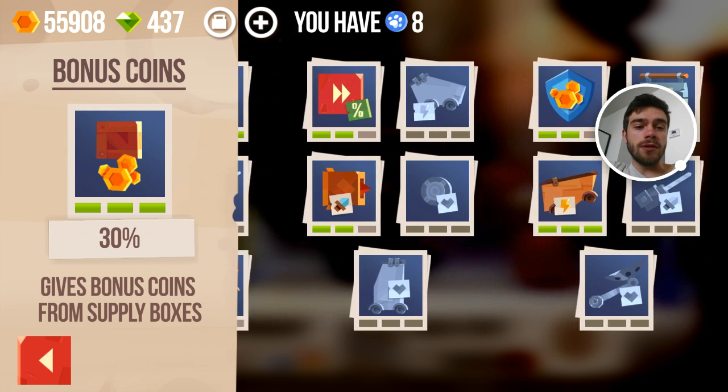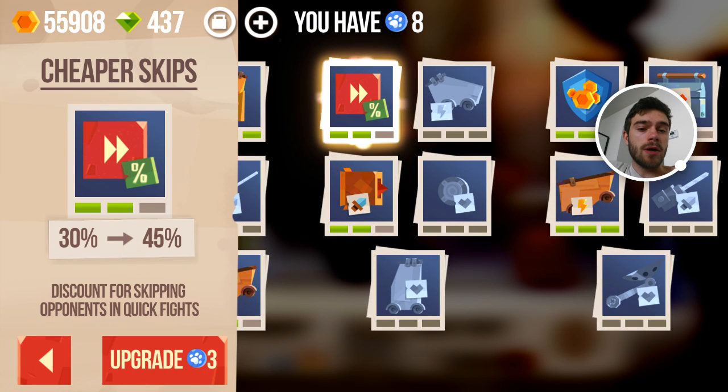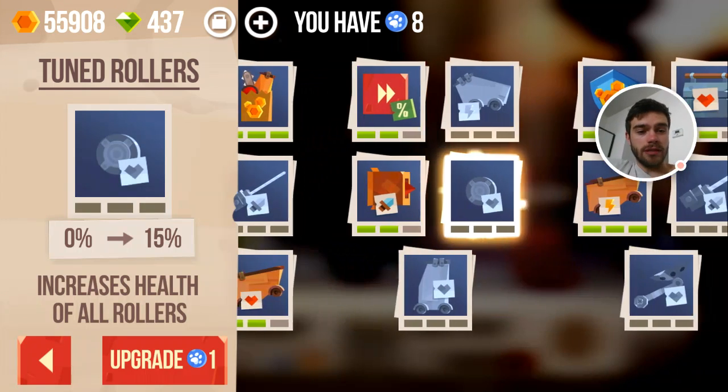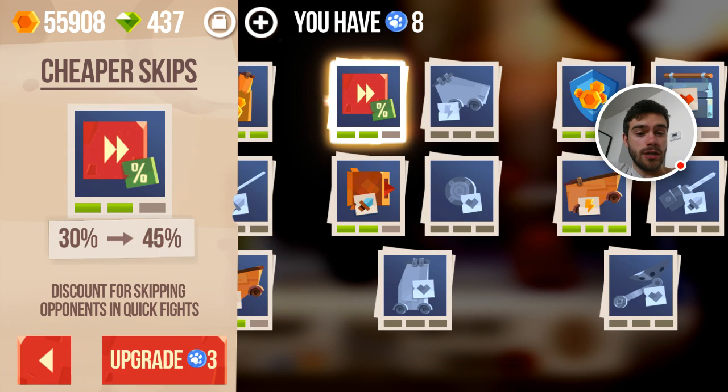The cheaper skips skill gives a discount for skipping opponents in quick fights. Skipping costs a ton of money, but I don't do that many quick fights anymore — they are really time consuming. If you're a hardcore player you should definitely max this one. I'm not going to max it today — I'll probably do it later in this prestige run or the next. Keep in mind it gets more expensive to upgrade: the first upgrade costs one cat paw, the second costs two, and the third costs three. So this one already costs three cat paws for a 15% decrease in skipping costs.